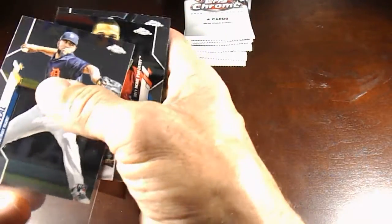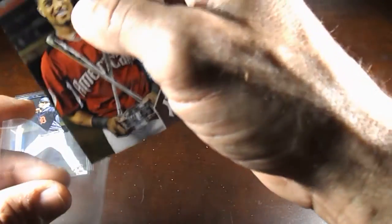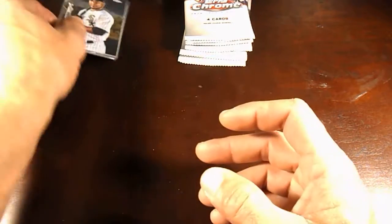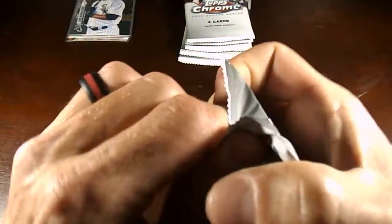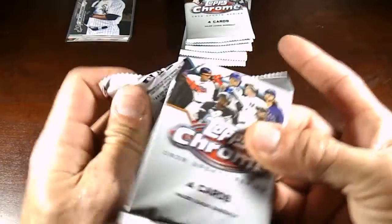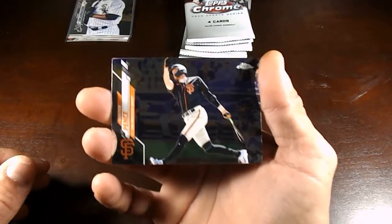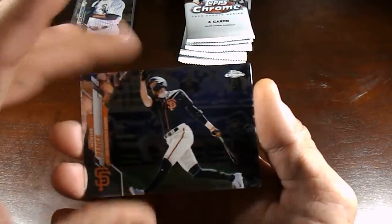Anything chrome — it could be Stadium Club Chrome, it could be Bowman Chrome — anything chrome is my favorite. So make sure if you find anything on the shelves, let me know because I definitely like to purchase this stuff. If you check me out at CPC Breaks on Instagram, or CPC underscore Breaks, you can check out all my cards. I'm still trying to update a lot of it — it's been pretty hectic lately — so trying to update all that with some of the cards I got for sale. Just be patient with me.